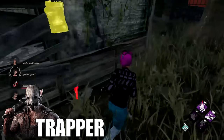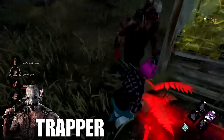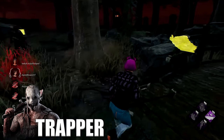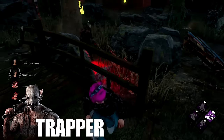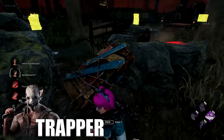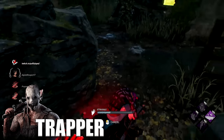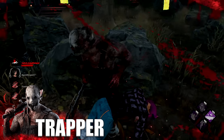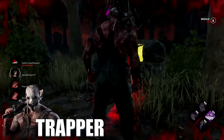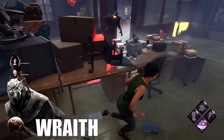Against the Trapper, you want to try your best to avoid the part of the map where the Trapper spawned, because that's where he's most likely to place traps. One thing I like doing is chasing the Trapper around and disarming all the traps he puts down, because since he's an M1 killer, if he commits to chasing you he's wasting his precious setup time. Shack is most likely going to be trapped, so stay away from it or just go there and disarm the traps.